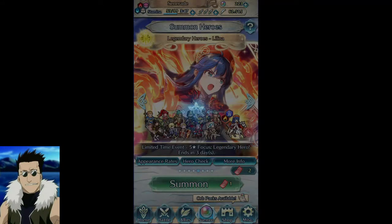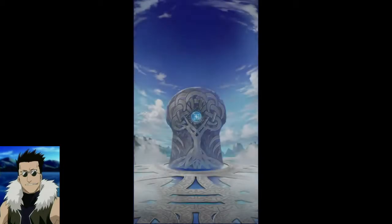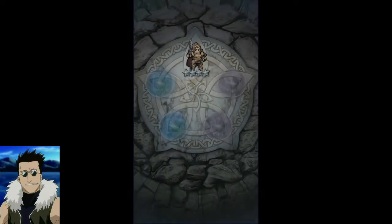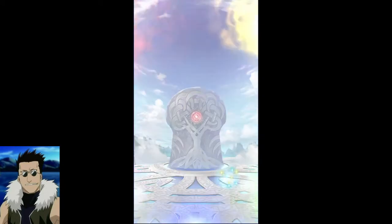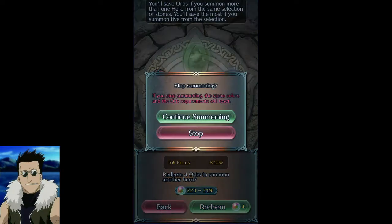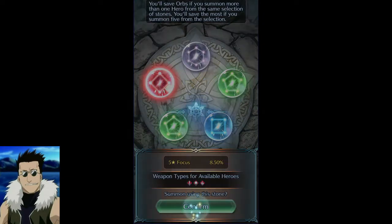Should have 8.5% after this. Nothing so far, this is horrible. Green, blue, or colorless — we're going blue here, see if we get a Peony. The only thing blue has in terms of fodder is Dimitri with the Attack/Defense Unity, but the funny thing is I don't have anyone to put it on. Hopefully we pull three reds later.